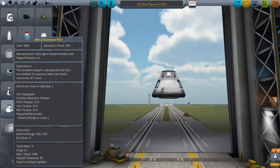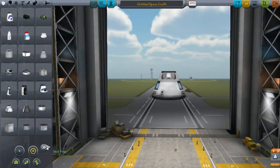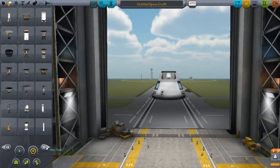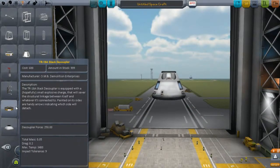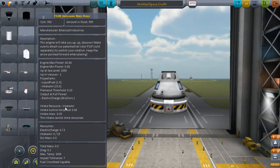We're going to be using the Mark 1-2 command pod. First, we need a decoupler — we need the Rockomax gigantic decoupler. We don't need the stacked decoupler or the tiny ones; the Rockomax brand decouplers are the ones that we need. And then we need stacked fuel under it.